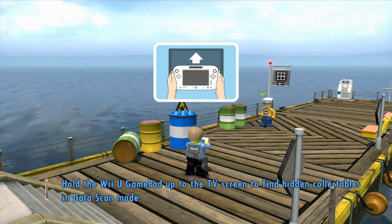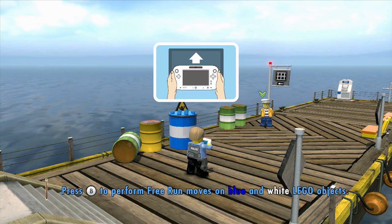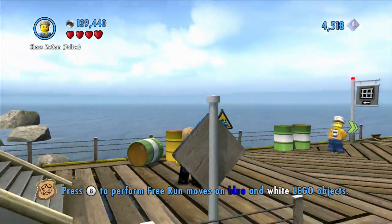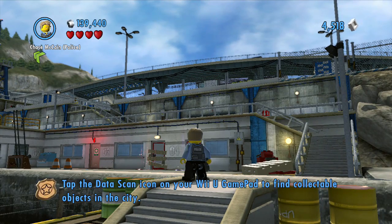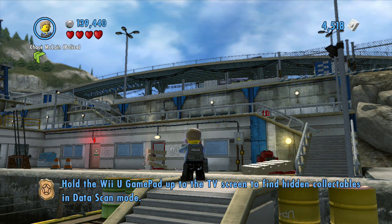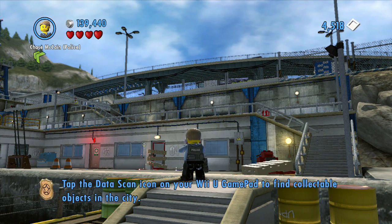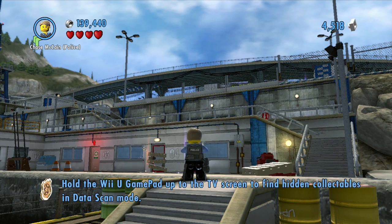Wait, what am I doing? Scanner button. Okay, hold it up to the screen, look around. Not over there — up here. There we go. Okay, try that again. Scanner mode, activate. There it is, it's right there. Where else? I need more. I need lots more. Gimme. There you are.